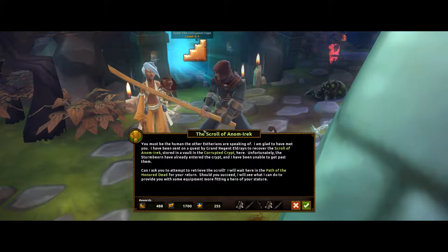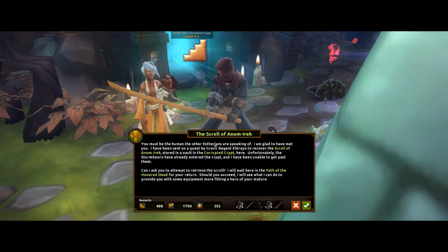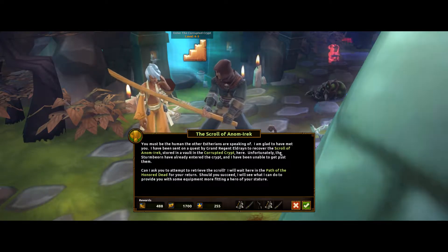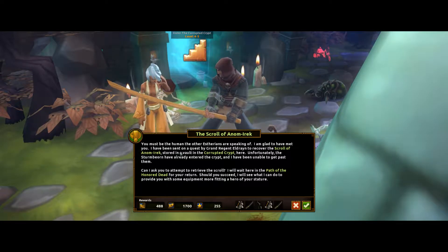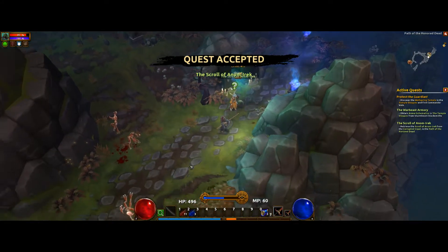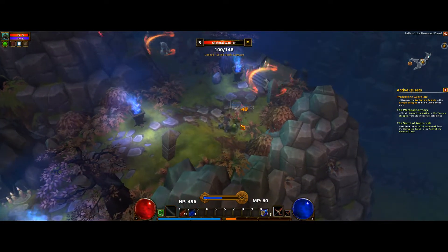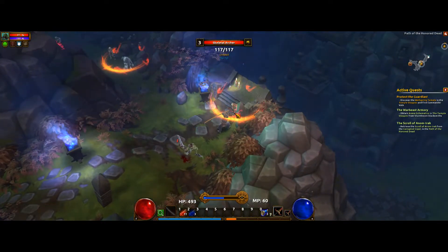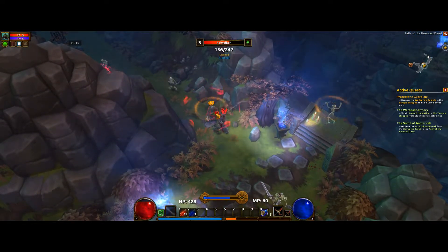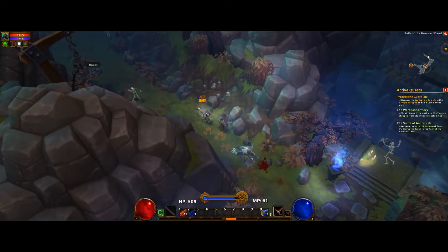Let's see what this guy wants. The scroll of the Anon Irek — you must be the human the other Aetherians were speaking of, I'm glad to have met you. I'm going to go into a vault and get some scroll. There are so many quests you encounter on your way to main quests. I love that I shattered his shield on the first hit. Hell yeah, I leveled up again.